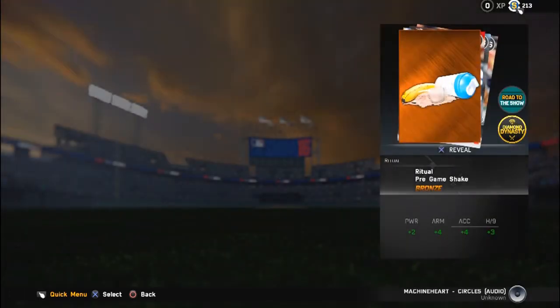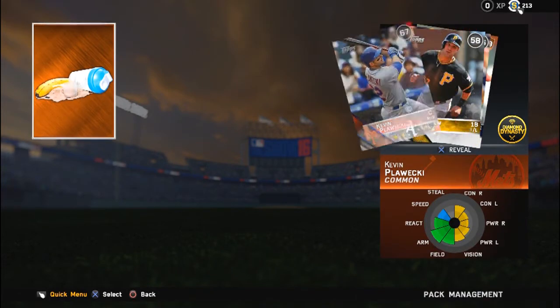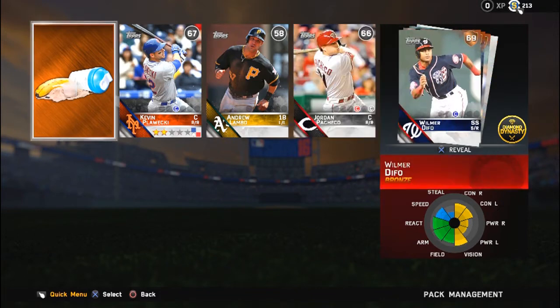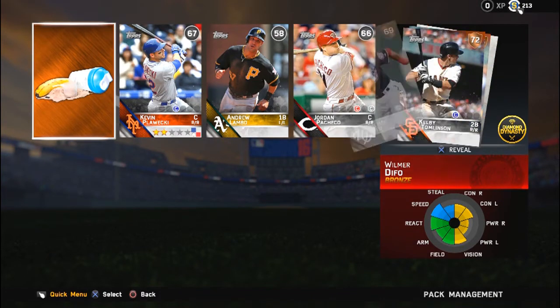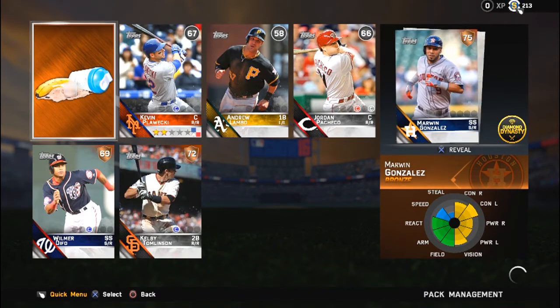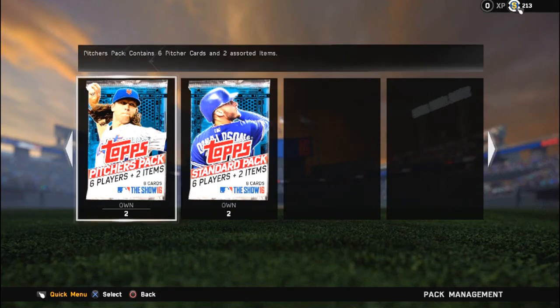Opening another position players pack. Pregame shake? That looked nasty. Kevin Plawecki - that's a nice card, I like Kevin Plawecki. I don't know if that's a dynamic card because it does have the stars at the bottom - I don't know what that stands for, I'll have to look it up. Marwin Gonzalez - pretty good, pretty good player. Might find his way in the lineup. You never know.